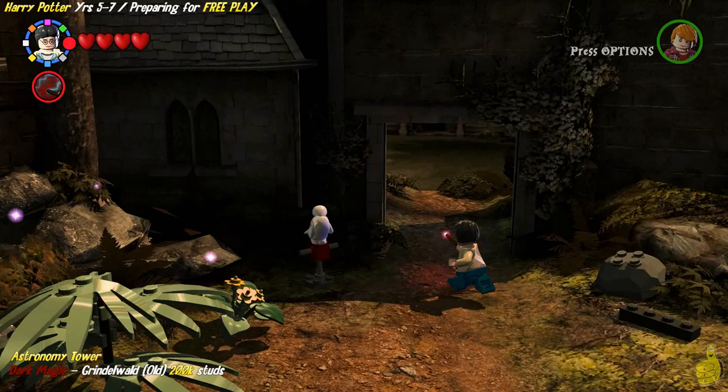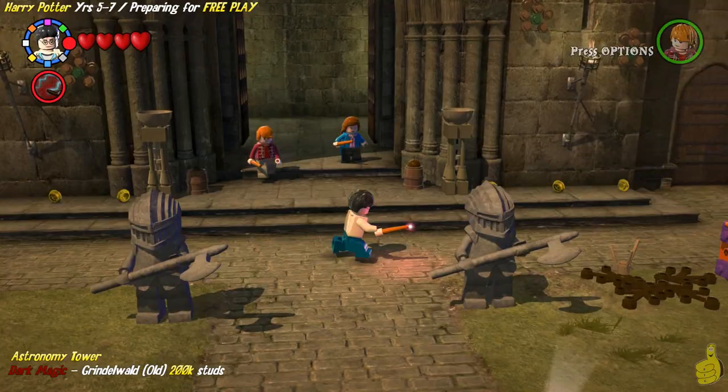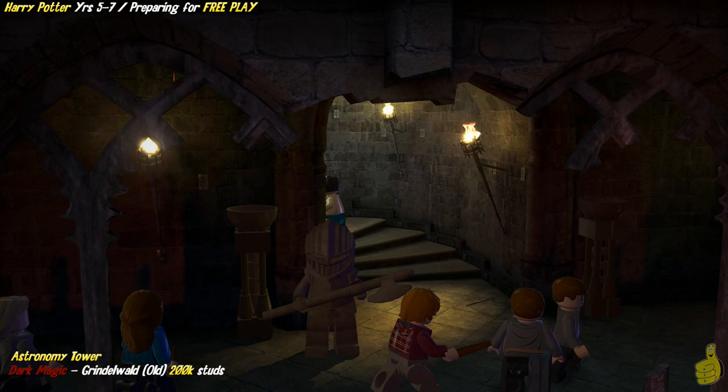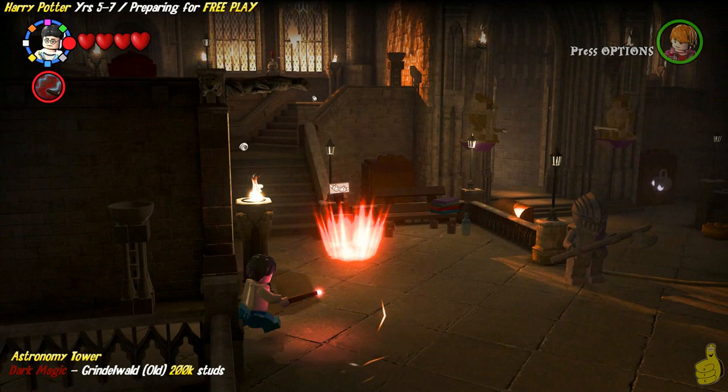We're going to follow Nearly Headless Nick — psych! We don't have Nearly Headless Nick to guide us through anymore, but we do see him around. Each area actually has a Nearly Headless Nick and it's kind of an indicator of what items are available in the area and which ones you've collected. So if there's a student in peril, there will be an icon for the student in peril, same with the red brick, gold brick, and character token. We'll get to that as we get through our free play and over to our free roam.